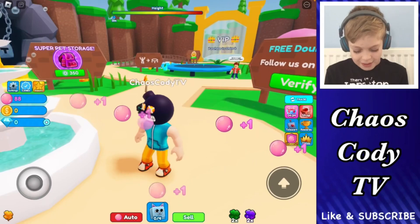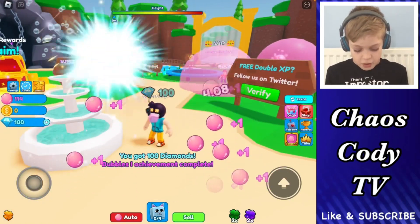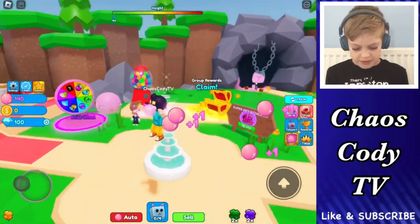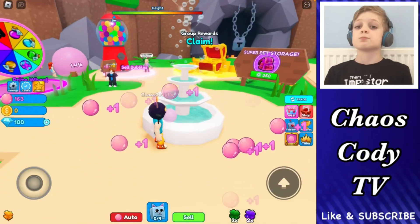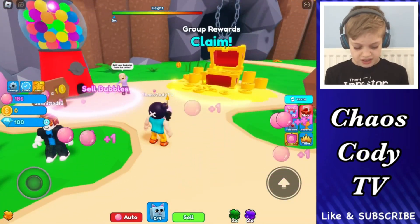Wait, where'd it go? Oh wait, there it is. I think if you zoom in too much it makes it disappear. You got a hundred diamonds — bubbles — one achievement. Oh, I just jumped. I think we're jumping higher than usual. Hooray! We are going to space today! Oh, we can sell our bubbles. Nice.